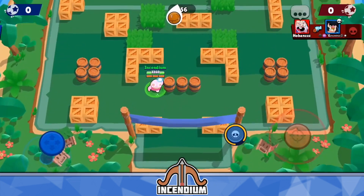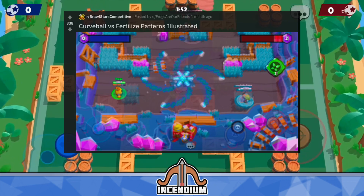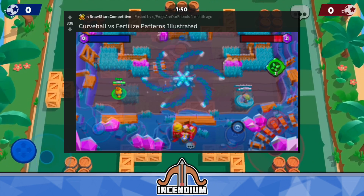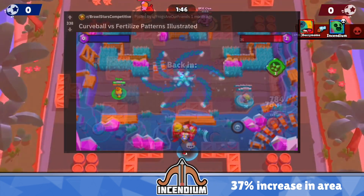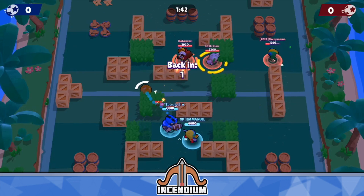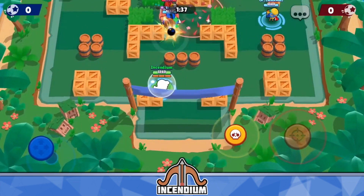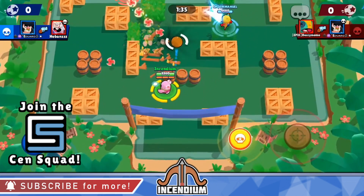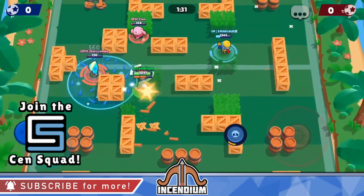Curveball has changed a lot since then, but currently, according to a post by u/frogs_are_friends on Reddit, we know that Curveball is going to increase the total area that the spikes cover by 37%. It doesn't mean that the spikes fly out farther — they still travel the same total distance. It's just that since they're not taking a straight path, they cover more distance in that time.